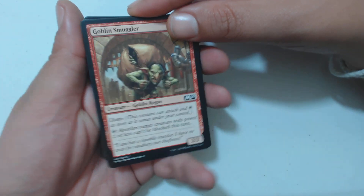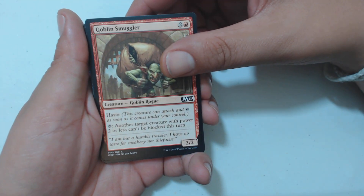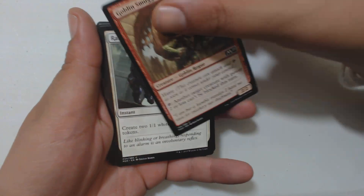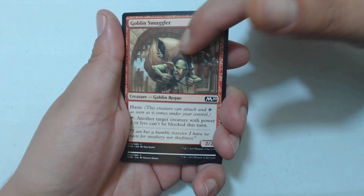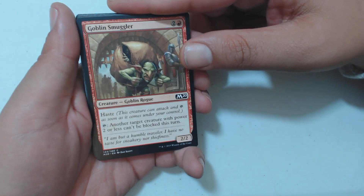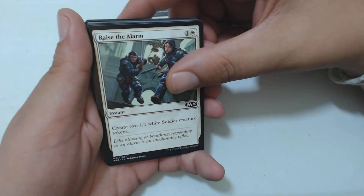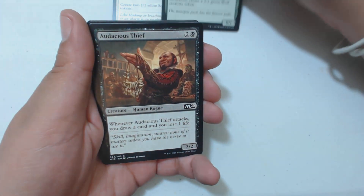Casey's gonna throw in some sweet side commentary. We got Goblin Smuggler — smuggling some goblins. I'm not sure if he is... yeah, he is smuggling goblins! Look at that, he actually has a bag full of other goblins. I mean, I guess it's better than smuggling drugs, I suppose.